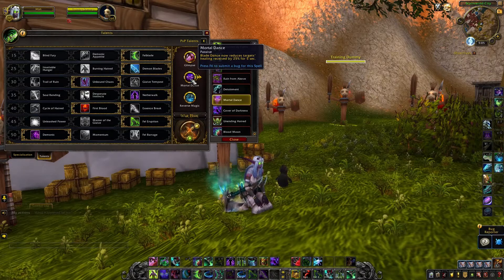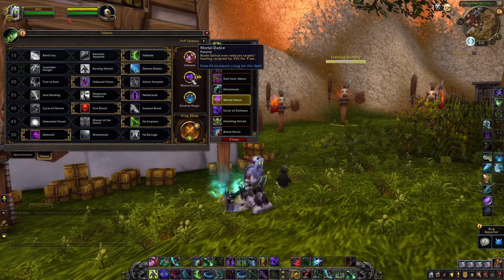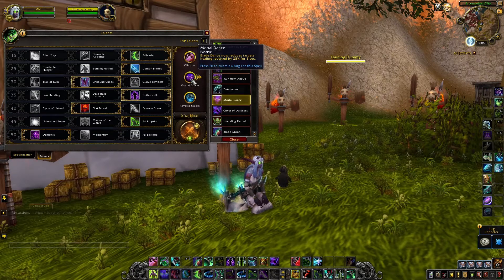In 9.1 they changed this ability to Mortal Dance — it used to be called Mortal Rush. What Mortal Rush did was whenever you Fel Rushed and your Fel Rush did damage to an enemy, it applied a healing reduction effect onto them. The playstyle didn't really work too well, so for 9.1 they incorporated the healing reduction effect into your Blade Dance and Death Sweep.